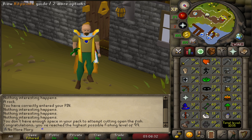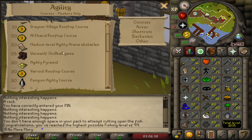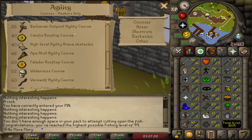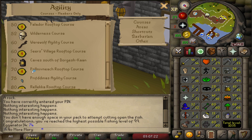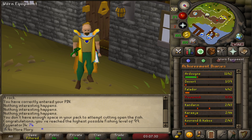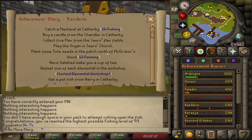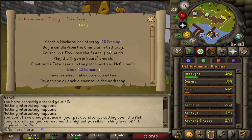To get Graceful, we have to do one of the rooftop agility courses. The two we can do for Marks of Grace are Seers and Pollnivneach. If you happen to be 20 levels above the course, you get marks at one-fifth the rate. So while Canifis is the best marks per hour, Seers has a much shorter lap than Pollnivneach, making Seers better marks per hour. There's also a Kandorin Easy Diary bonus that gives 5% more marks on the Seers course, so let's do it.